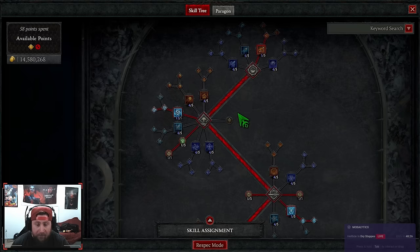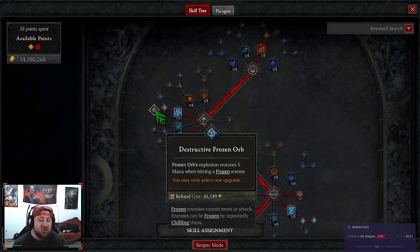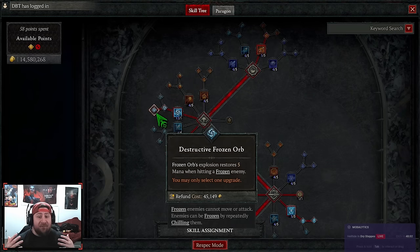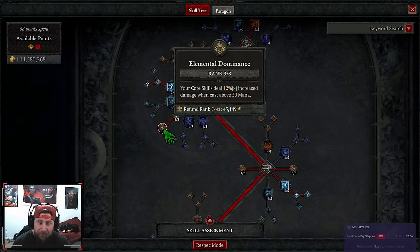We're maxing out Frozen Orb and going into Destructive. You might ask why not Greater — before it gave a chance to make everything vulnerable, but now Frost Nova handles that. So we take Destructive instead to help maintain mana, because this is a very mana-hungry build.